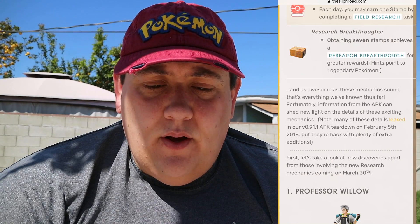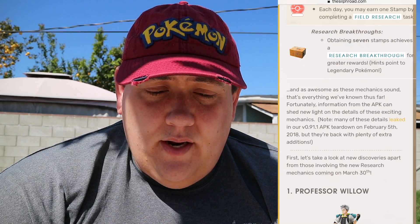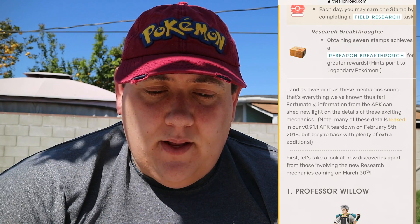Obtaining seven stamps achieves a research breakthrough for greater rewards, with hints pointing to legendary Pokemon. As awesome as these mechanics sound, fortunately information from the APK can shed new light on the details. Many of the details were leaked in the 0.91.1 APK back on February 5th, 2018, but they're back with plenty of extra additions.